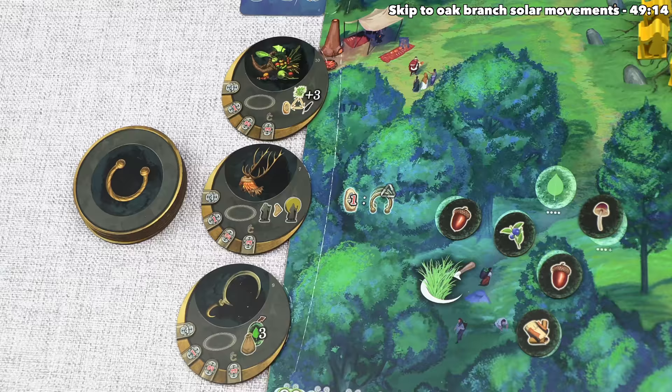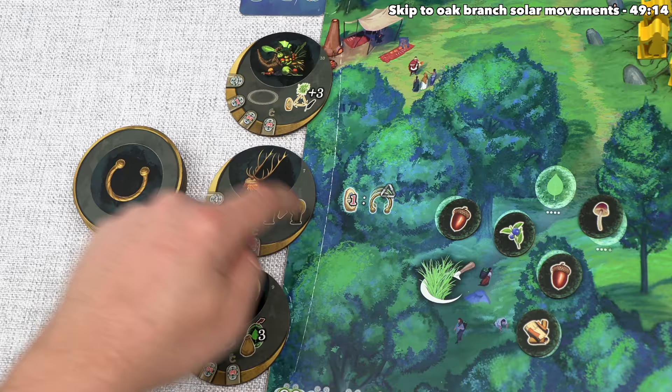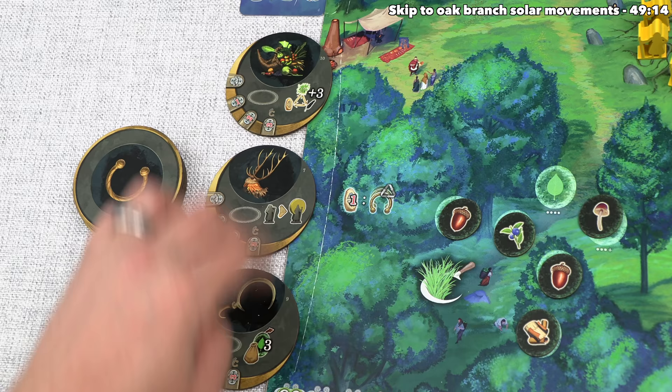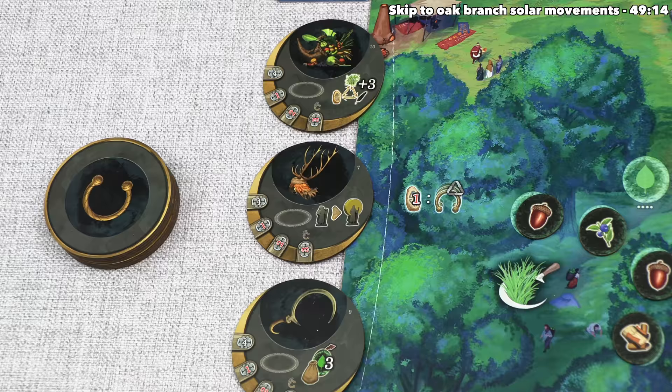They're going to look over here, and this artifact lets them turn all of one resource into another type plus they get three more on top of that each time they activate it. This one would let them upgrade one of their regular druids into an elder, and this one would let them take three ingredients out of the bag. They've decided they're not actually interested in any of these three, so they're going to spend one rune which brings them down to four, and then they can place all three of these to the bottom and then reveal three more.